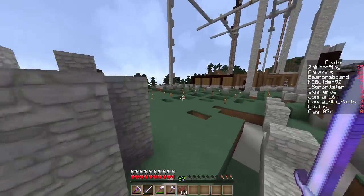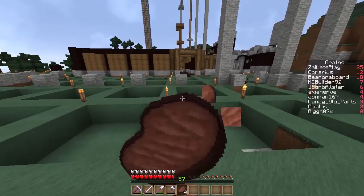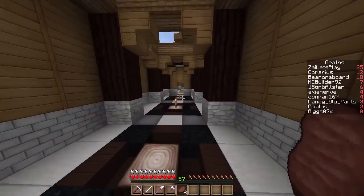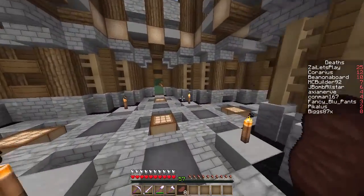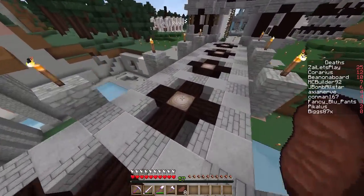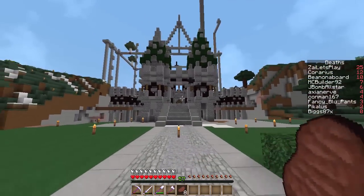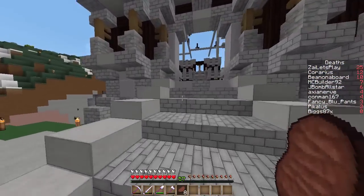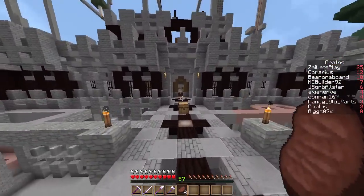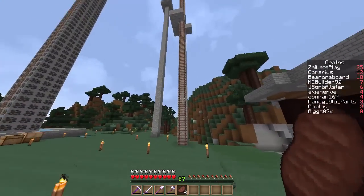Going around here we've got this huge structure and grid going on everywhere — this is Fancy's castle. It's going to take him forever to do but props to him for getting stuck into such a big project. This is the inside like the hallways to his castle. Going around to the front, he's done a bridge and everything. This is the shop area — I'll show you some shops in a minute — but this is going to be Fancy's huge castle. I love the front gate area.